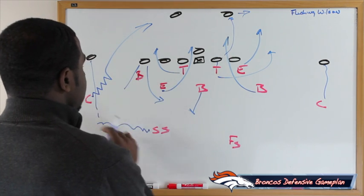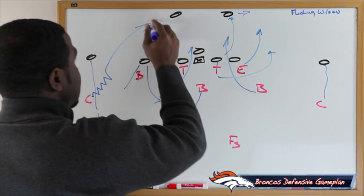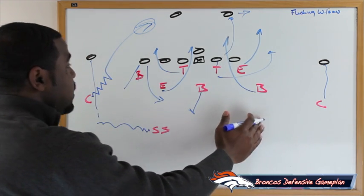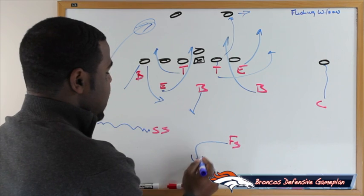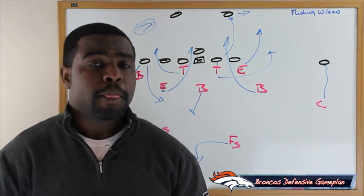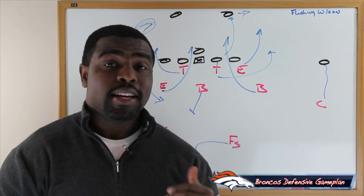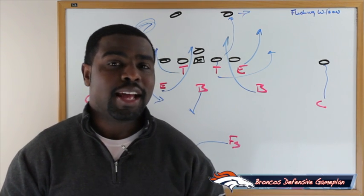We're combo covering the tight end, sending the corner off the edge to flush Russell Wilson outside — this is a speed guy, so he has to get out of the pocket quickly and run into the waiting arms of the defensive end. We're playing cover one tight man on the outside trying to get pressure with the corner to flush him to his left. That's how the Broncos can utilize this on third and medium to get the Seahawks off the field and put the ball back in the hands of Peyton Manning.